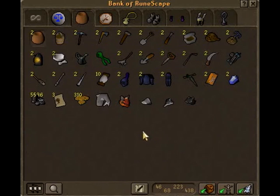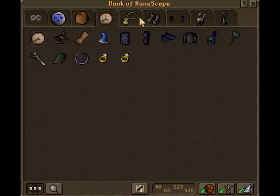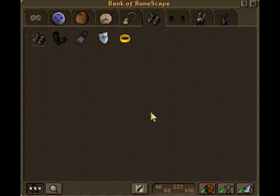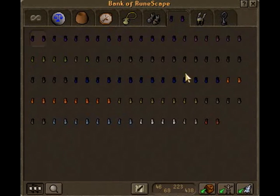Here I have general supplies. Here I have items I use for clue scrolls, quest items, achievement items, and of course 49 brawlers.